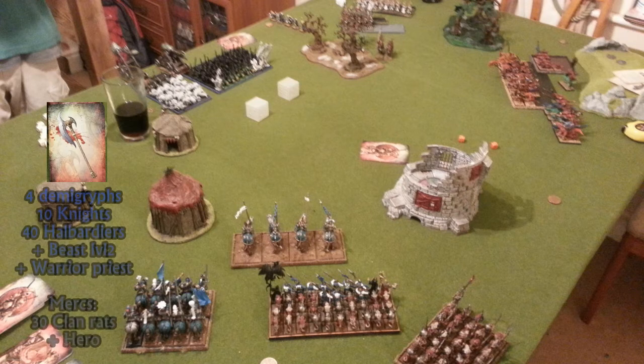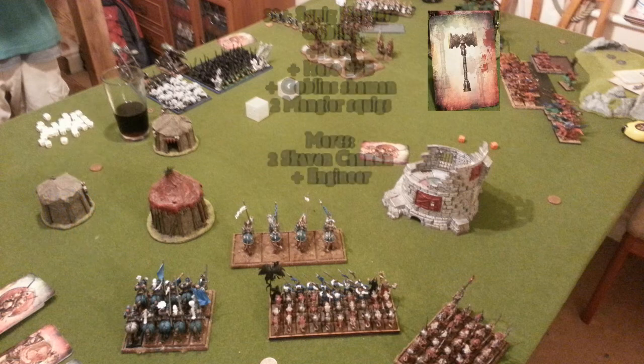In terms of armies, we have the Axe, who is the Empire Skaven player. He's got four demigriffs, ten knights, ten halberdiers with a Beast level 2 and a warrior priest. For mercs, he's got 30 clan rats and a hero.